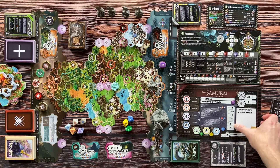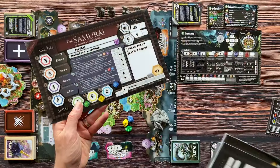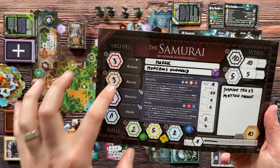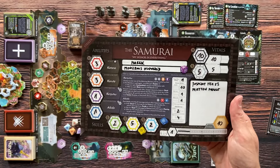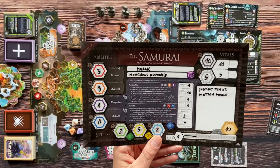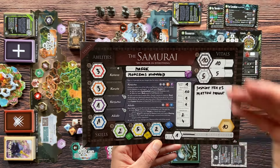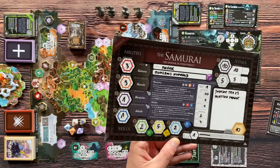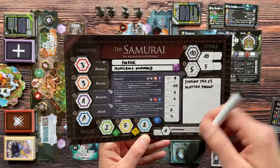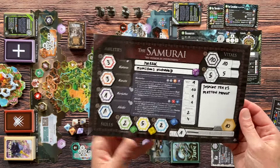Each player has a character board. The game is asymmetrical — each hero plays differently. You have different stats like attack and defend, different masteries with unique abilities, different class types, and skills like navigate, explore, and survival. You have vital stats like health and energy, and a backpack. This is a dry-erase board and you use a dry-erase marker to write and erase things, giving a feeling of a traditional RPG game.